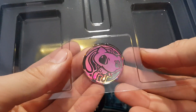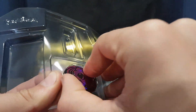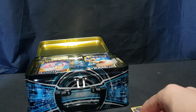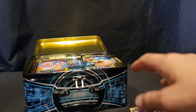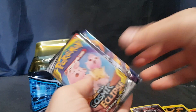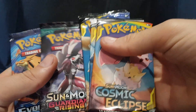And then we have a cool Mew Pokemon coin. And that's that part done, so let's move on to the next. Okay, so we have Cosmic Eclipse, Cosmic Eclipse, Sun and Moon Team-Up, Guardians Rising, and Evolutions X and Y.